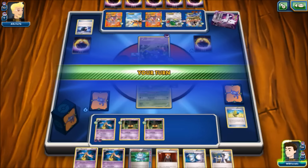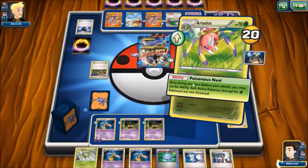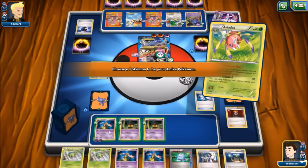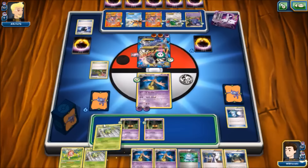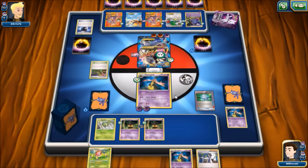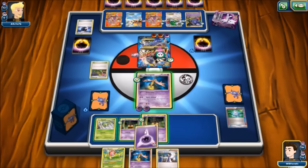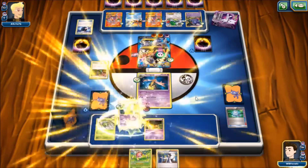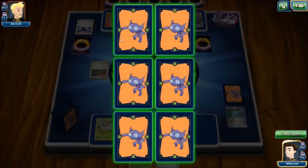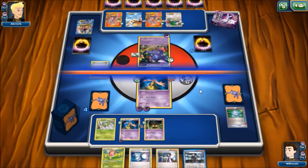We Lysandre the benched Mewtwo, use Ariados's Poisonous Nest, then Super Scoop Up — success! We bring Gorgeist up, bench another Pokémon, throw an Exp Share down, then use Computer Search to find a Psychic energy. We evolve into Gorgeist and use Spirit Scream to drop both active Pokémon to 10 HP. The poison finishes off Mewtwo, and we claim two prize cards, also hitting Ghetsis and Super Scoop Up.